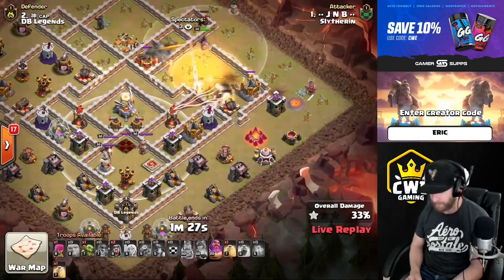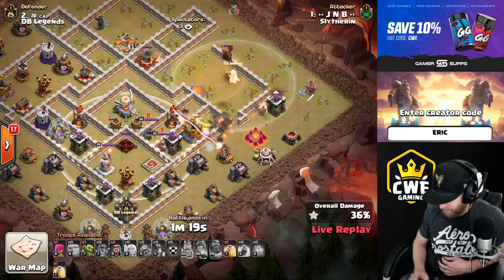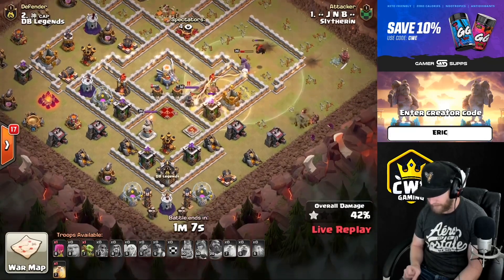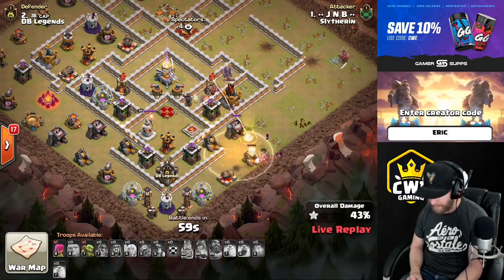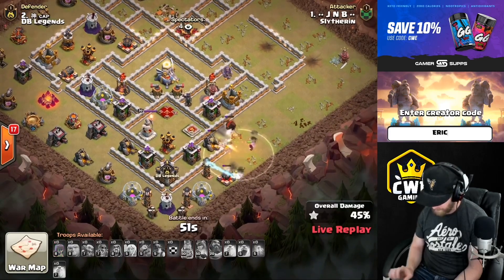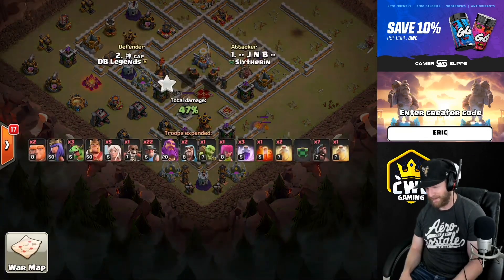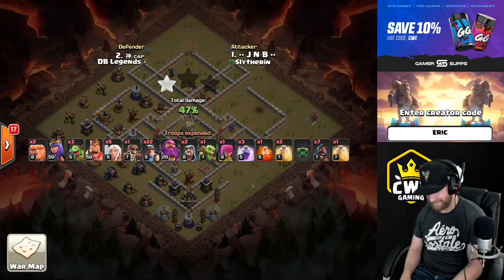Cap not only is OP on defense, he got the three star earlier as well. Nice anticipation on where the attack is going to come in to set your traps correctly. The black mines of this base were perfectly trapped — he got three healers with black mines. The queen is going to survive — barely goes down, but she pulled tons of miners off. Six wizards lock onto the hound. It's a one star — and on a low percentage too. Nice defense, hell of a defense.